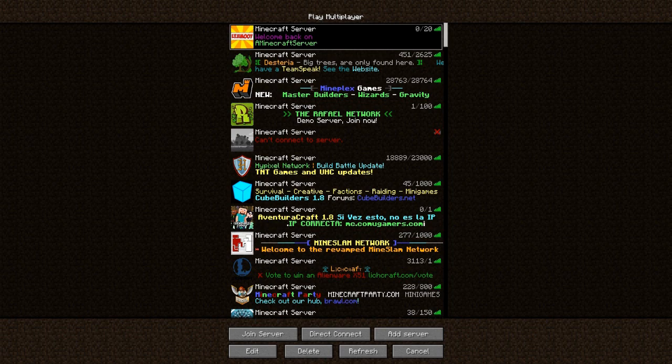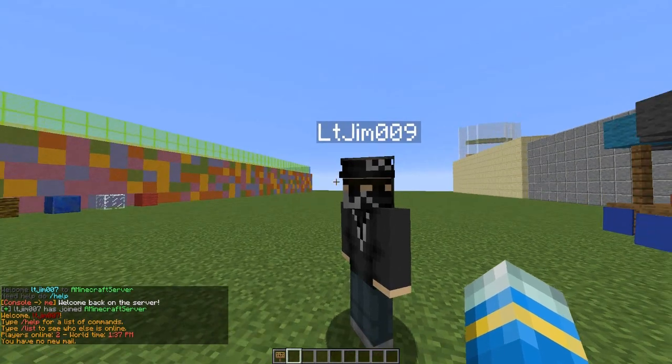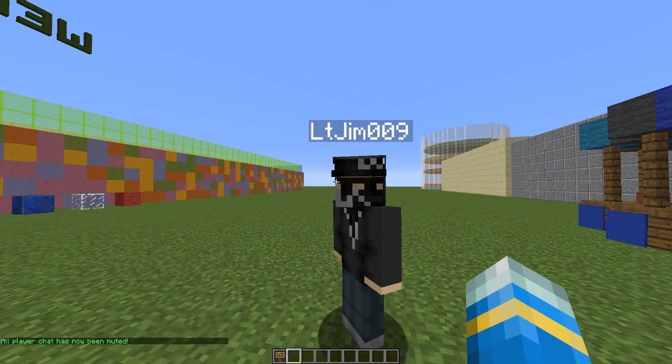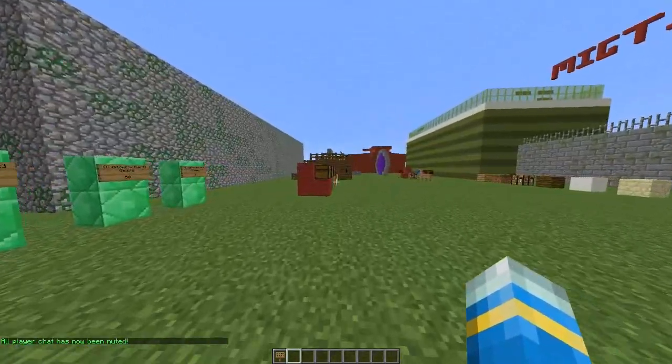There are a few more commands to go through — things to do with IP, and you can also temp mute people as well, which is a nice feature. Back in, you can check people's IP to see if they're the same player, if they've got two accounts or something, which is really really useful. You can also toggle the chat on and off.